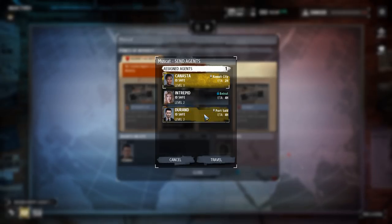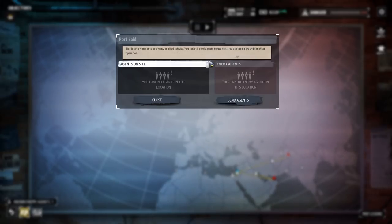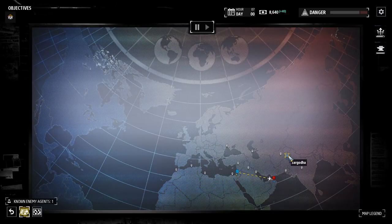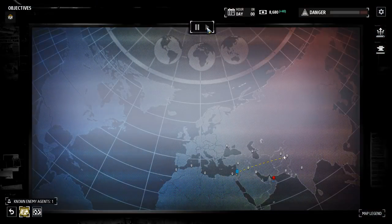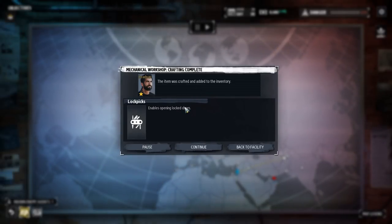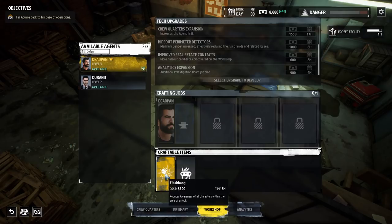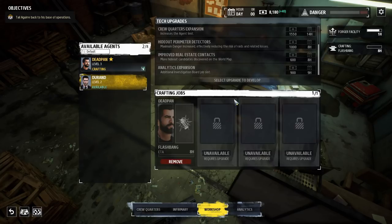We have Aguir activity — we need three more agents. We'll send Canasta and Intrepid. Durand can go back to base for now. Hit play. We now have mechanical workshop done — lock picks built. Going back to the facility to see if we can build anything else. Maybe a flashbang — not a bad idea.